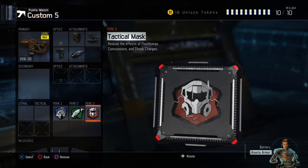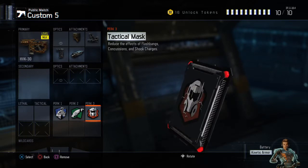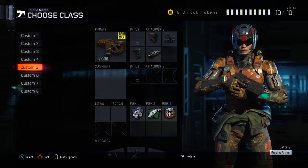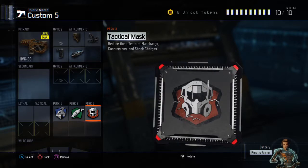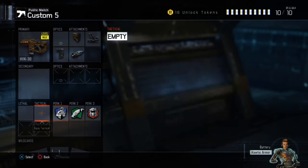Our perks are six cents, scavenger, and tech mask. Tech mask makes you immune to flashbangs, shock charges, concussions, and all tacticals including EMPs. The reason for that is because when you're in a gunfight and one of those hits you, you're almost guaranteed to lose that gunfight, and that's a death you don't want. So that's why you run tech mask.